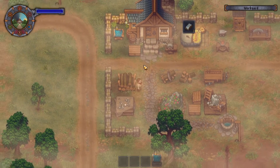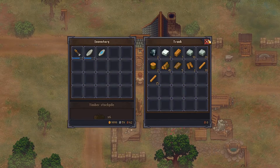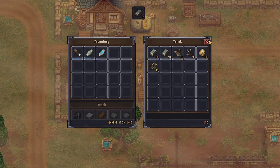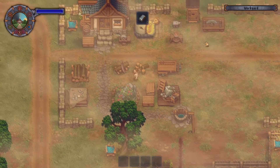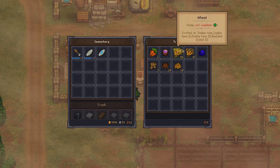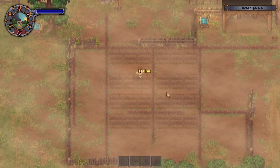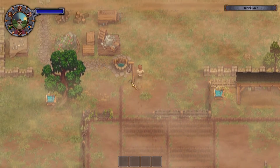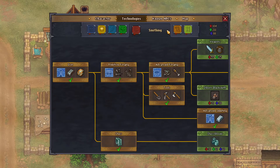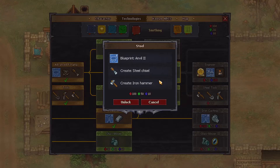If we step outside and take a look at this chest over here, this is where I keep my stone and wood. Over here is where I keep my iron, so I have plenty of iron parts which is nice. And this is basically all of my farm stuff, because I just can't seem to remember to actually create a farm. In the last episode I also got advanced smelting.